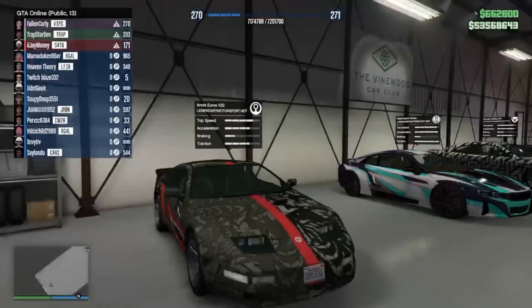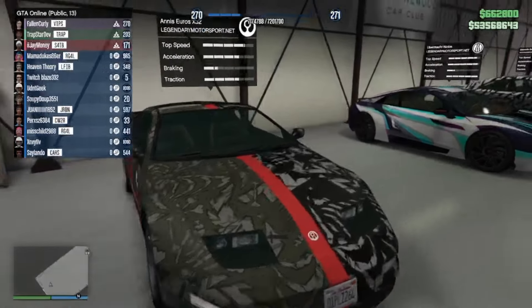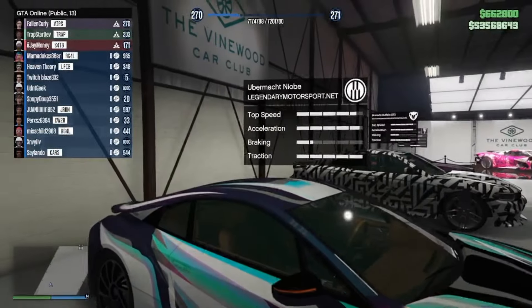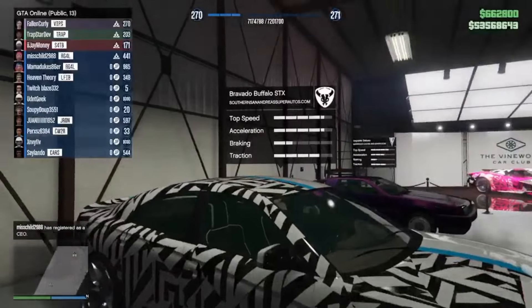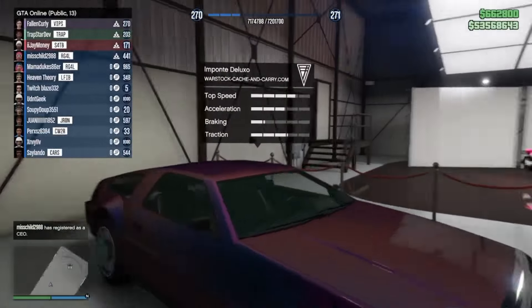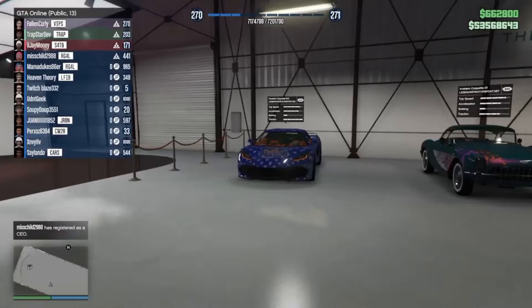For the vehicles, we have the Enus Euros X32 with a really cool limited-time sharp camo livery on it, the Ubermacht Niobe with a limited-time race leak livery, and the Bravado Buffalo STX. There's also the Imponte Deluxo, which looks really nice in purple.